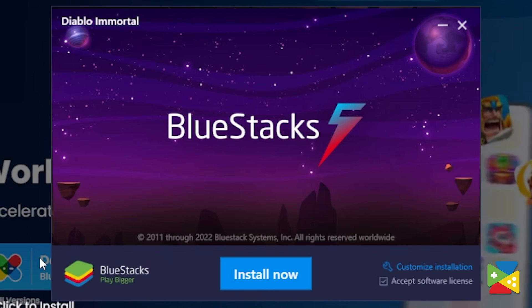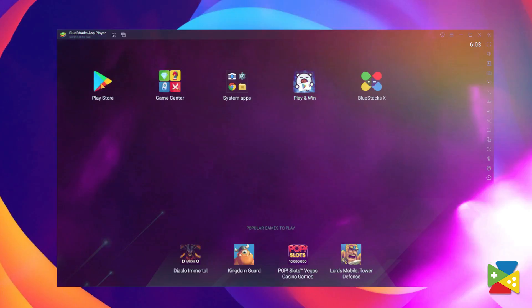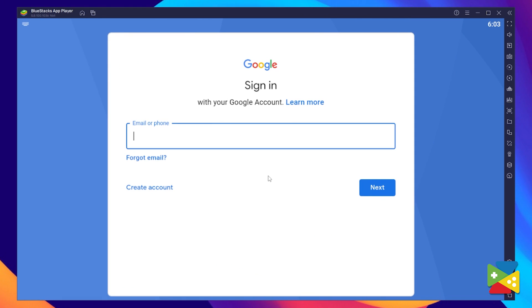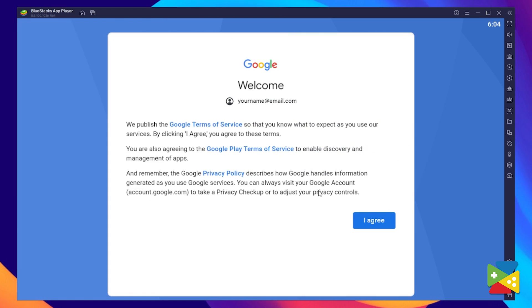Now, proceed through the installation process and, once it's done, you can go to the Play Store to log into your Google account. Here, you must provide your email address and then the password, and proceed to agree on everything that shows up.